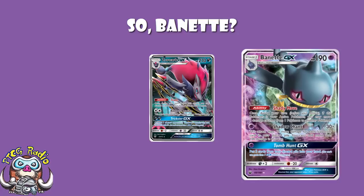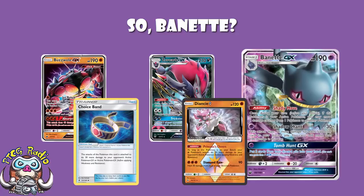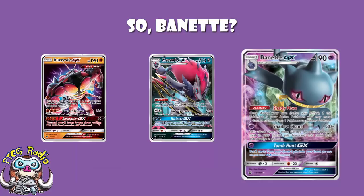And it's got a resistance to fighting, which means Bosswoole is really going to struggle to get a one-hit KO here. Like, if they're using Knuckle Impact and both a Choice Band and a Diancie Prism Star, that's the minimum they need to get a one-hit KO. So Choice Band alone won't do it, because you'll be up to 190 but resistance kicks in — they need Diancie as well. That's starting to look fairly promising. And of course, you're hitting weakness against Bosswoole, and that's very, very nice.